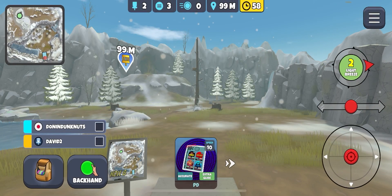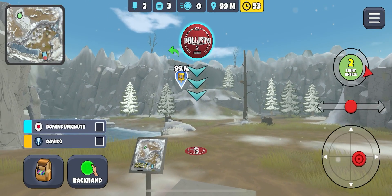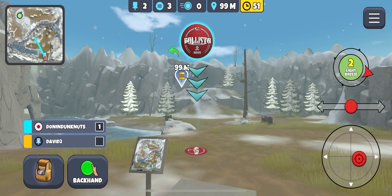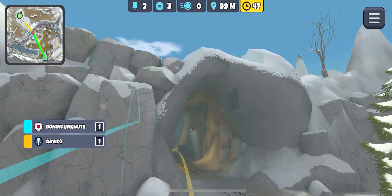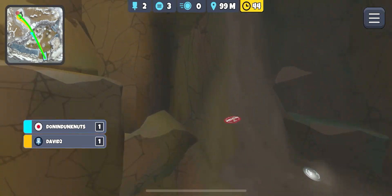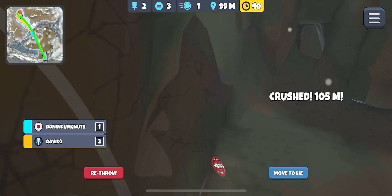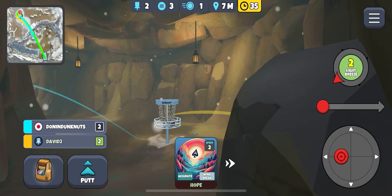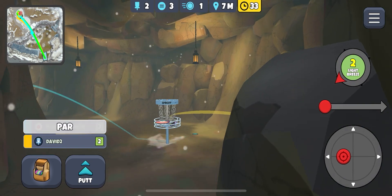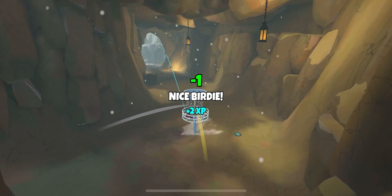Quite a lot of par threes on this layout. One of my favorite holes - I love this hole. I take my Ballista, aim it just at the corner of the entrance, put half a disc's worth of hyzer and it should come around. Not quite - it's always nice to give that one a run, very rarely does it come off but always exciting. Can't see my disc, but we'll do a little around-the-world action to get our birdie.